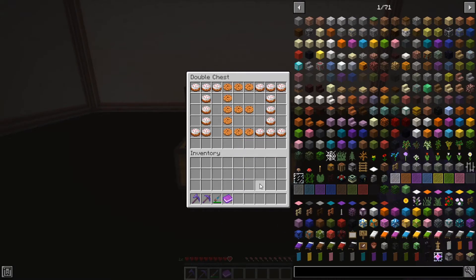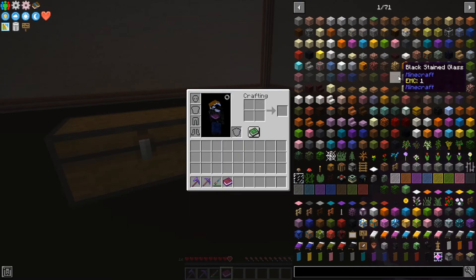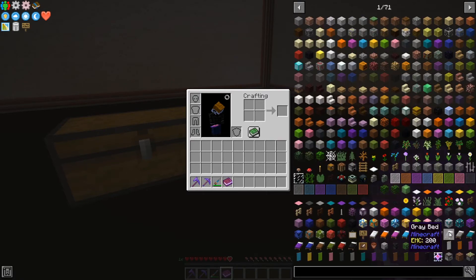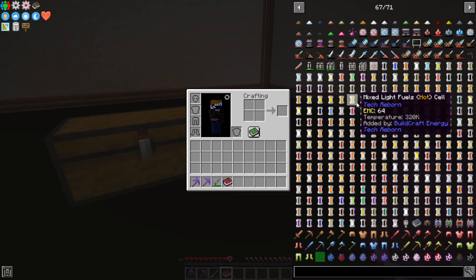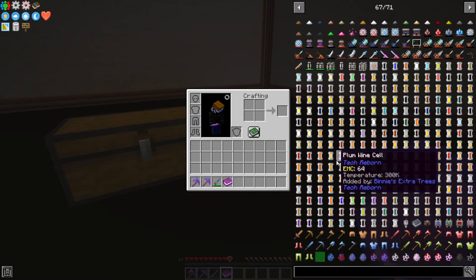Just Enough Items doesn't have any items — it's a utility mod. It's got all these things over here that give you recipes for all sorts of items, from vanilla items to all sorts of modded items, showing how to craft them, what machines you can use, and all that stuff.